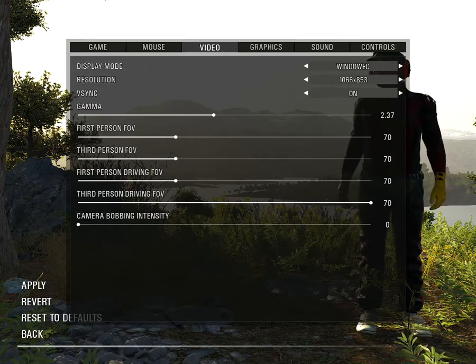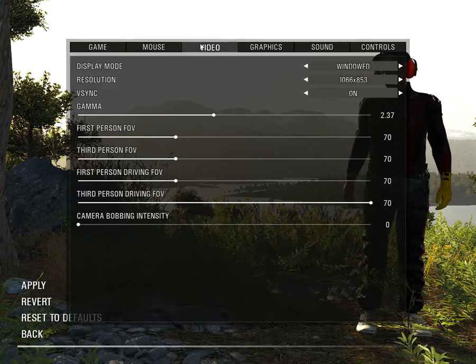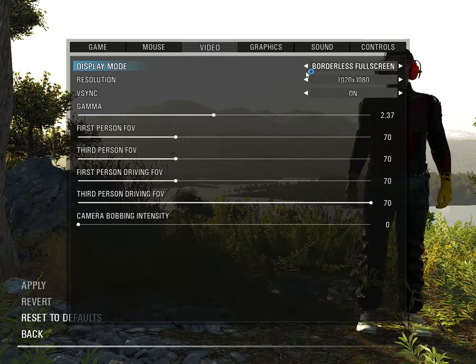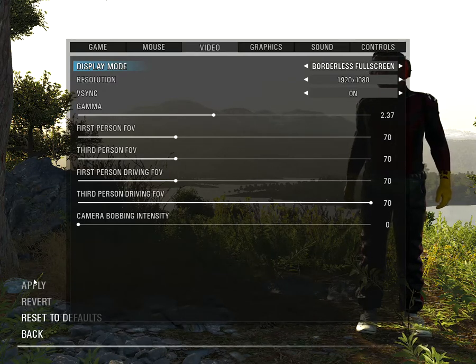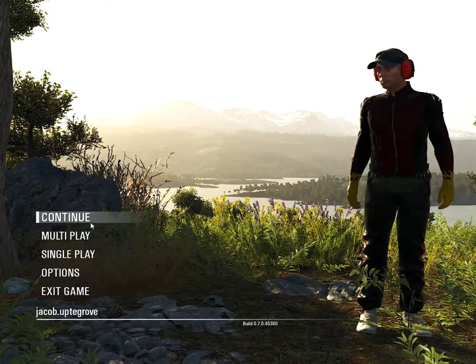Then all you have to do is go back to your settings, go back to your Video, and you can select whatever screen mode you want. In my case it's going to be borderless full screen. Since I already have it selected I don't have to hit apply, but you hit your back button and your cursor should be fixed.